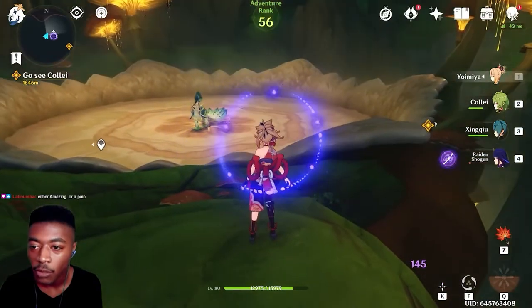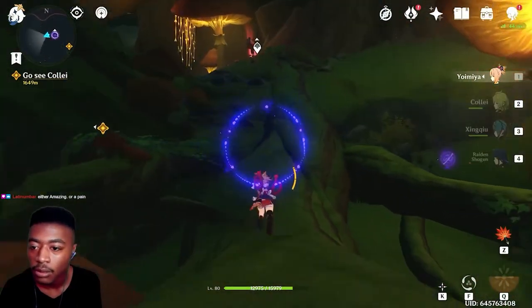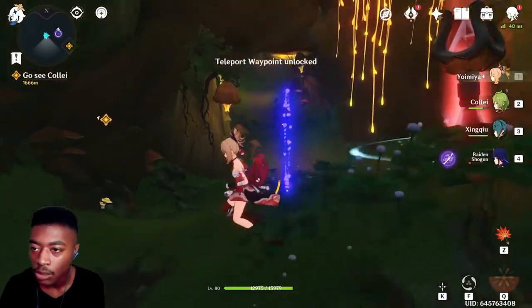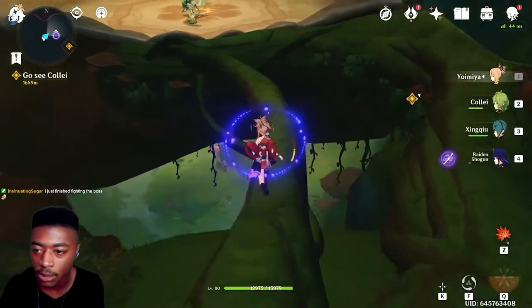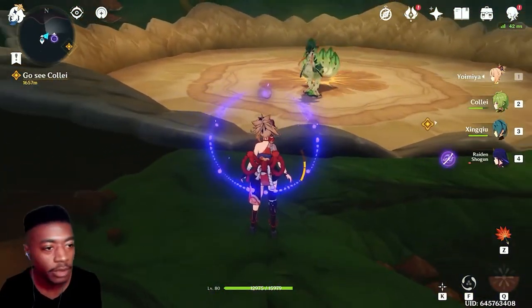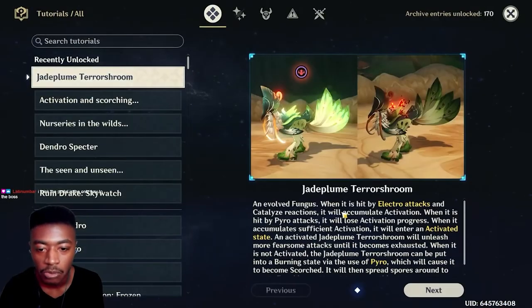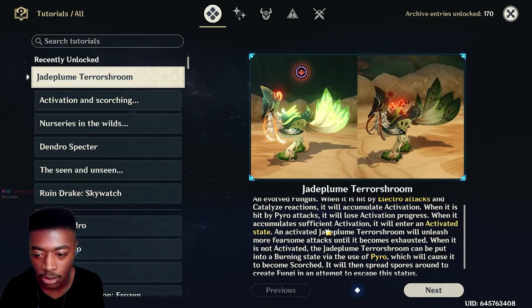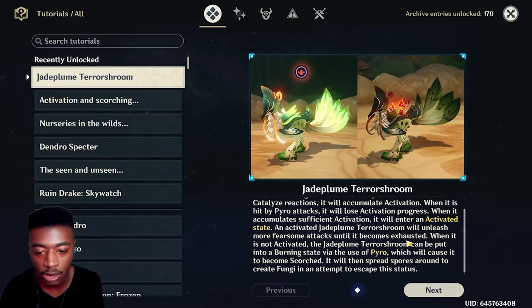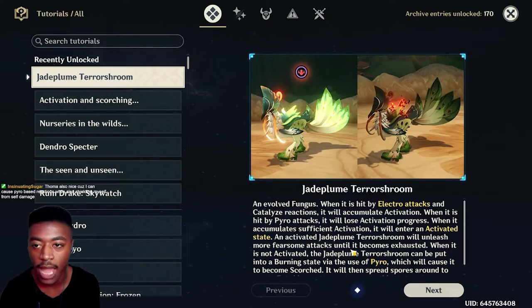There it is — yes, we found them! Down there. Oh, it's the guys from the Chasm — definitely grab this. I wonder how you actually get to this thing naturally besides the teleport. Jade Shroom, Terror Shroom, Deepwood Shroom Lord. When hit by attacks and Catalyze reactions it will accumulate Activation — Pyro will lose Activation progress. Into an Activated state it will unleash fearsome attacks, while being exhaused into the Burning state. If you hit it with Pyro, it becomes Scorched. Okay, so the whole Scorched and Activated thing applies to pretty much everything.